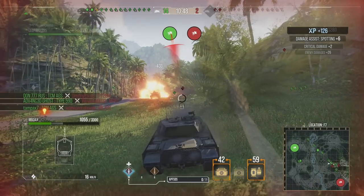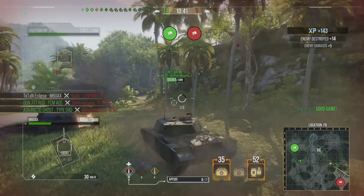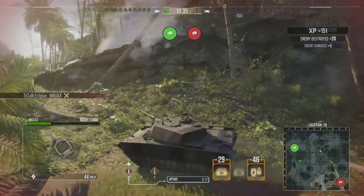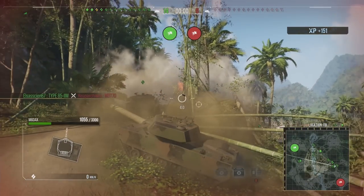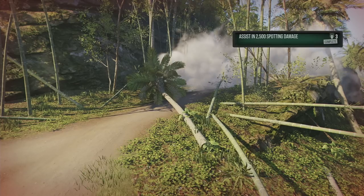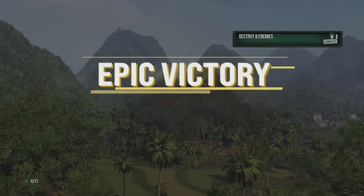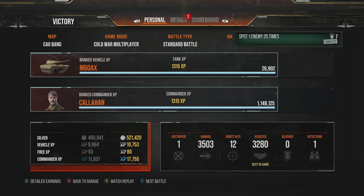Use the turret armor where possible — you probably won't bounce much in this tank, but that's not really what it's about. It's about pushing out lots of damage in a short period of time. As the M102 tries to yolo us, we put a round into the back of the Leopard 2AB and secure extra damage. It's not the best result ever, but we still manage a decent game overall.